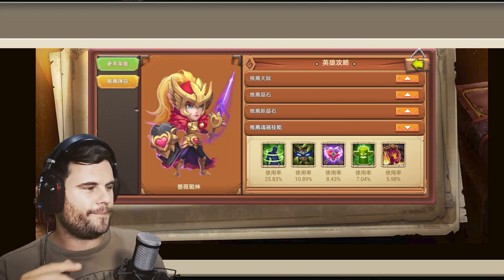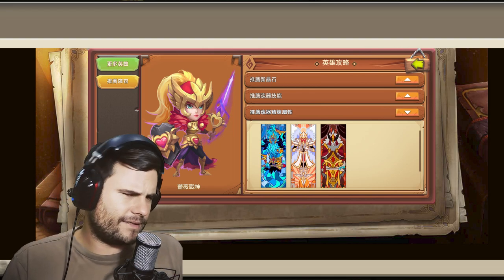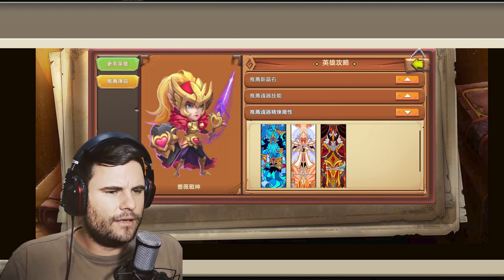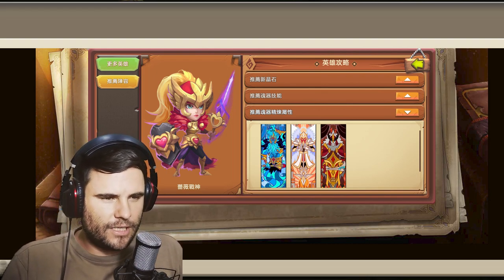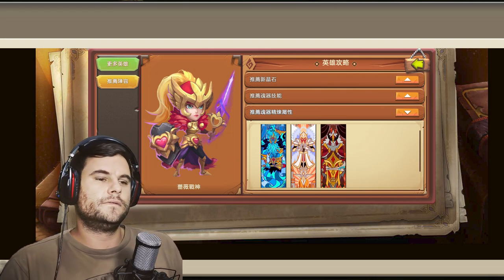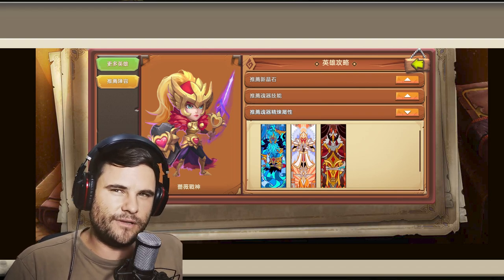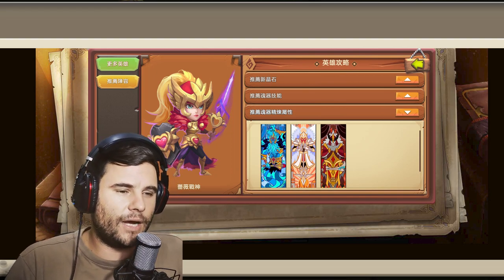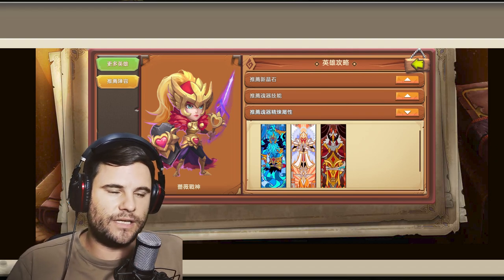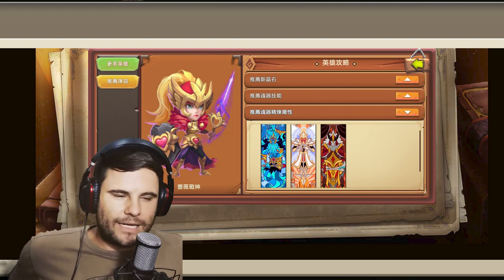For the traits they have Dodge, HP, and Attack. Dodge — yeah, I wouldn't go with HP though. I would go Dodge, Accuracy, Attack, or maybe Crit Resist instead of Accuracy. Attack is important because Dodge is not easy to get but HP is easy to get — I would rather go Attack if I had to choose out of those three. But guys, that's going to be it for this video, I hope you enjoy this new series.